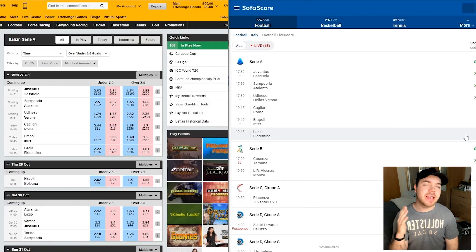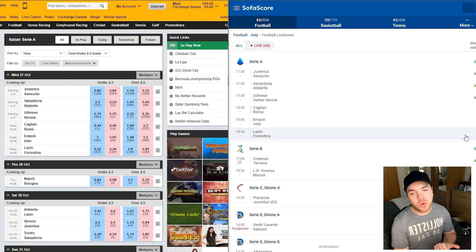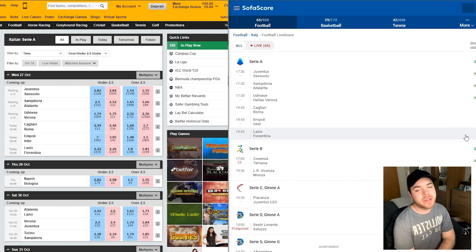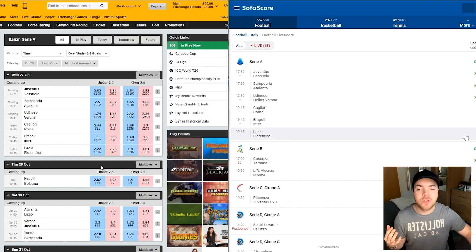So as you can see, these are the fixtures we're going with — the selection of midweek games available on that day. There was Juventus-Sassuolo, Sampdoria-Atalanta, Udinese vs Hellas Verona, Cagliari vs Roma, Empoli-Inter, and Lazio-Fiorentina. You can also see the odds on the left-hand side for the under 2.5 goal section. All of them were a solid selection off the bat anyway — they were all quite a decent range of odds.